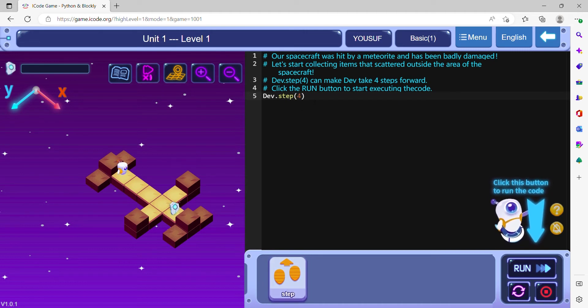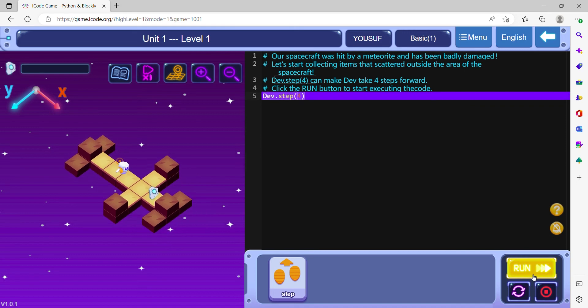Since we want Dev to move four steps forward, we will insert the number 4 between the brackets of the step method. Now click on the run button to test the program.